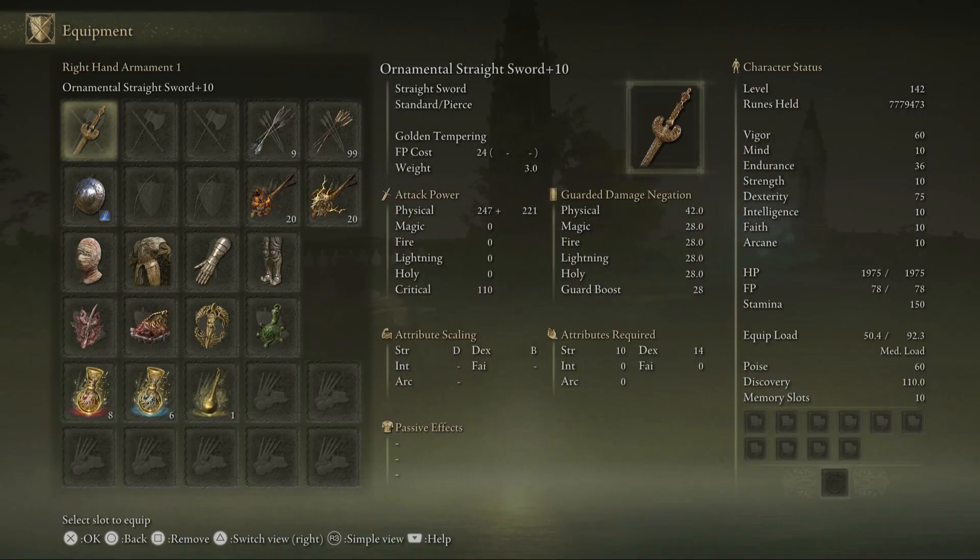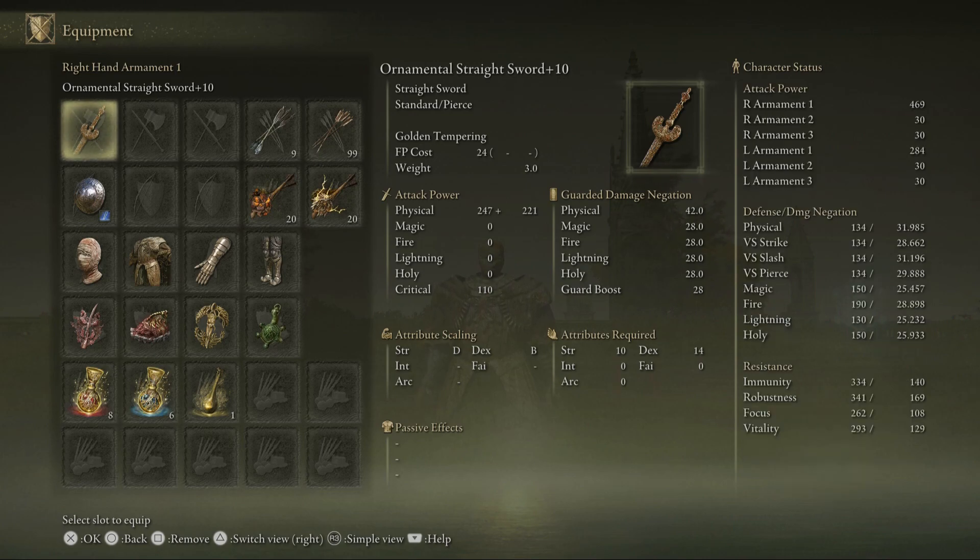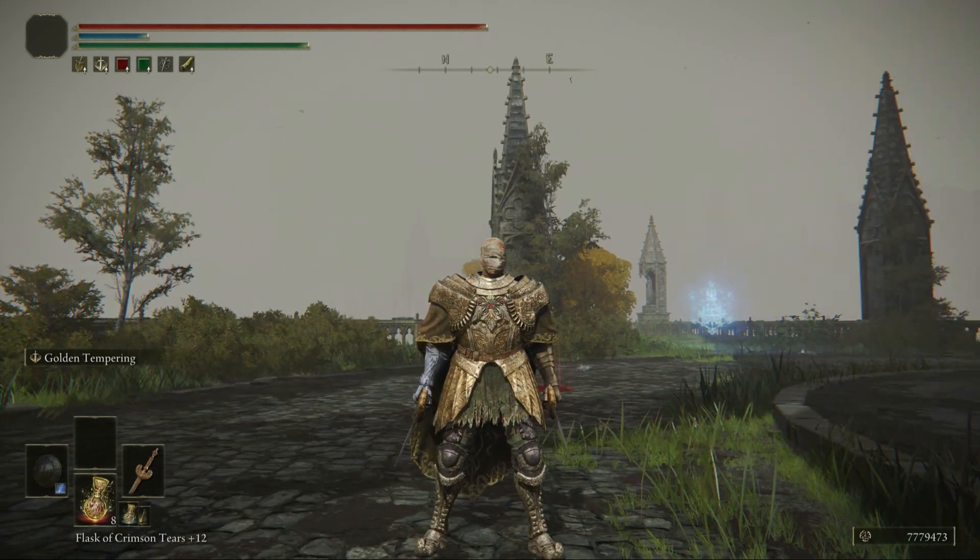I'm going to try out the Ornamental Straight Sword. Pretty decent when it comes to the scaling - B scaling with Dexterity. 75 Dexterity, currently getting 469. Another one where you have 69 in the AR. Nice. I never used it.